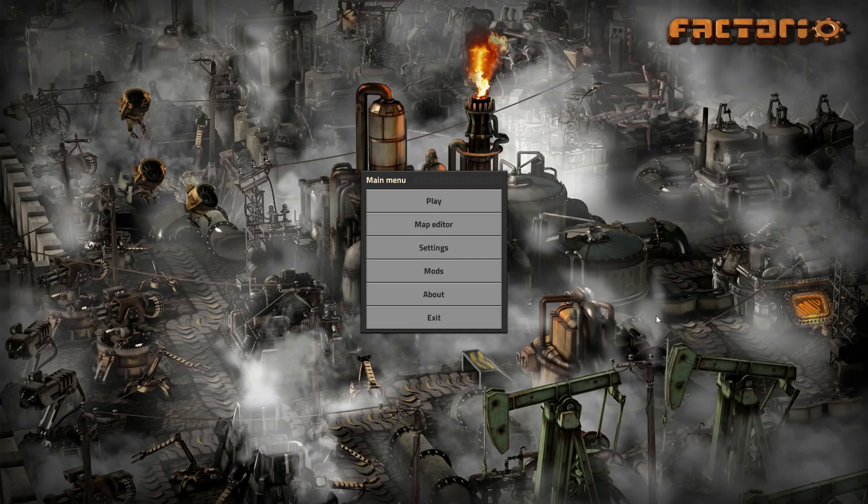Hey there guys and welcome to a quick tutorial for Factorio 0.17. I'm Exterminator, and thank you for joining me. This one is going to be covering the research queue and how you get it. I've seen a ton of questions on my vanilla playthrough on how I had the research queue unlocked from the beginning, so there are a few things you can do here.